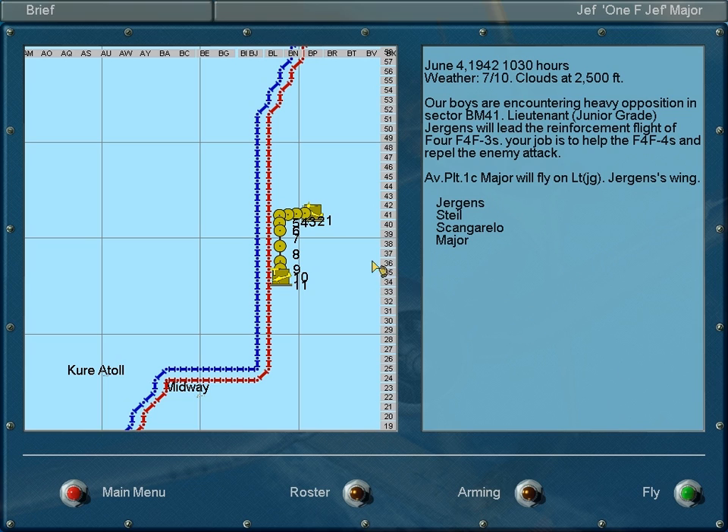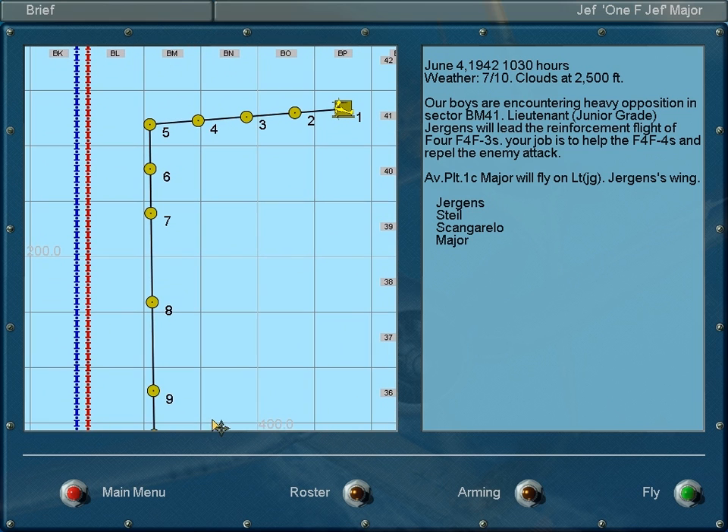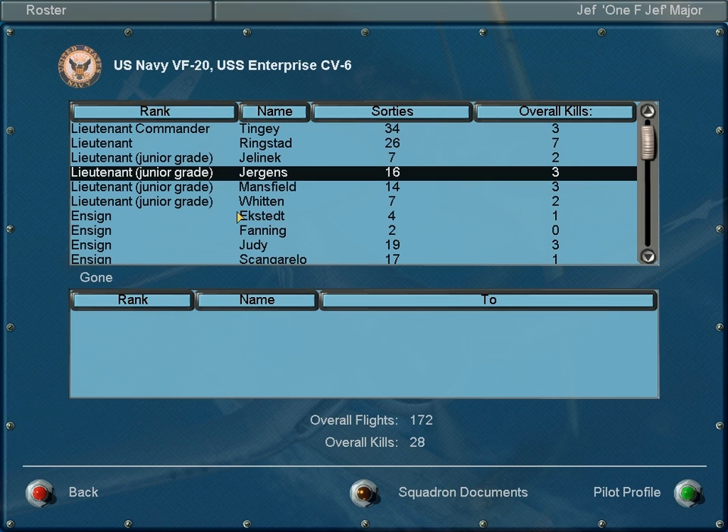Heavy opposition. Juergens will lead the reinforcement flight of 4. Your job is to help the F4Fs and repel the enemy attack. That's not a lot of information. So, Juergen is our commander.